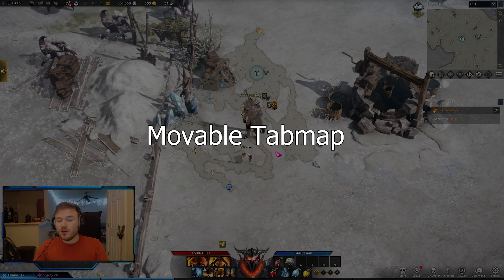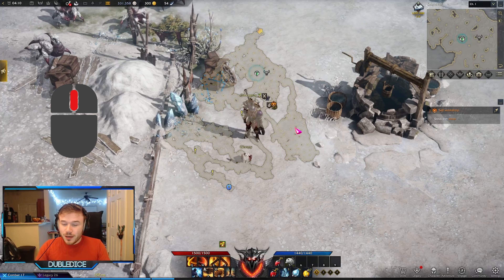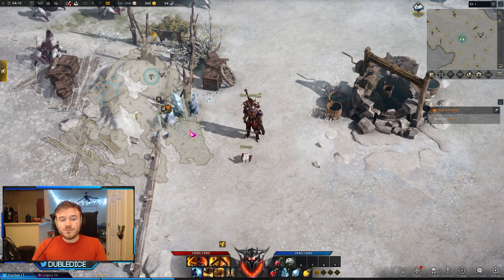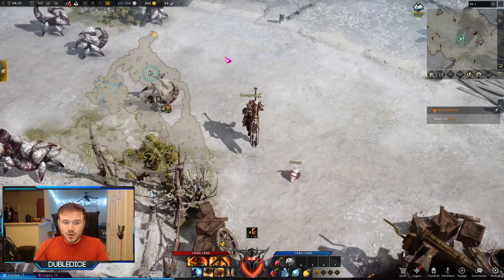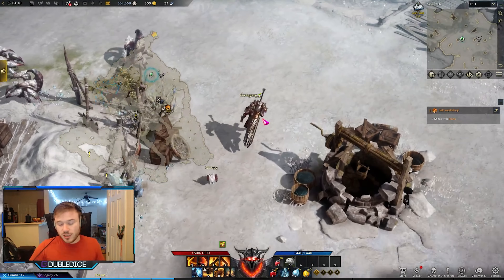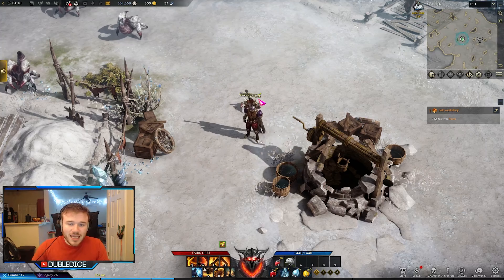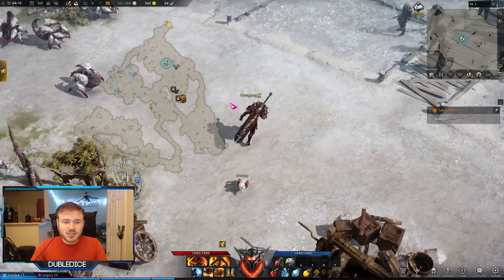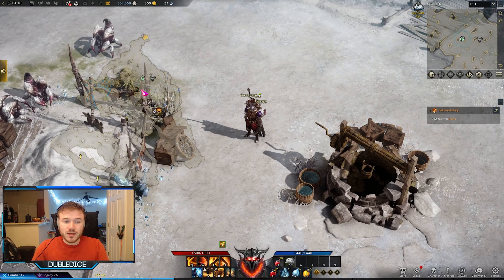While on the topic of minimaps, did you know that you can also move your minimap? If you hold the middle mouse button, you can click and drag the minimap wherever you want. This can be useful if you want to run around looking at the map while slaying enemies, or if you don't like having it right on top of your player model and want it off to the side. Either way, it is possible to do.